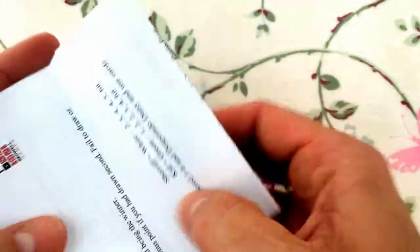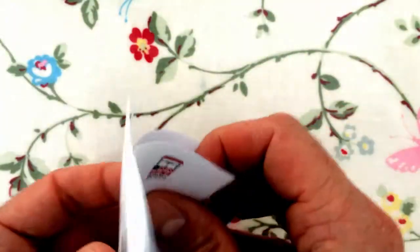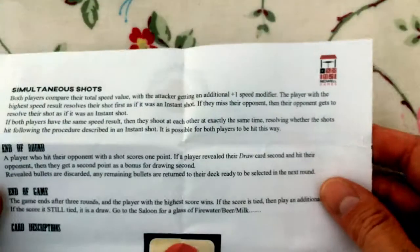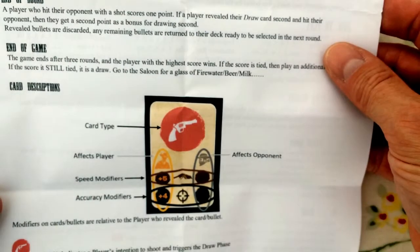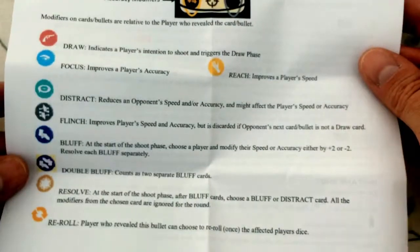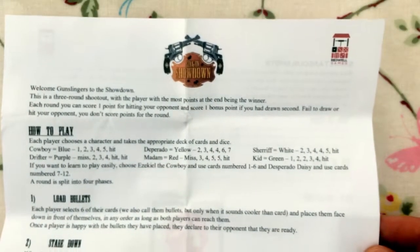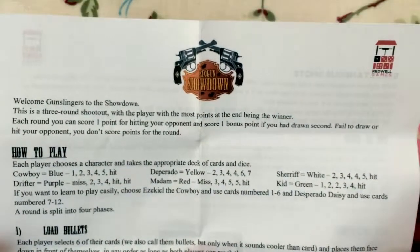Next is a rule sheet. It looks like it's basically just one sheet — an A4 page, front and back. The card types are on there. There's obviously not much to this game, which is great, which means it should be very quick to teach and easy to learn. Lots of fun.